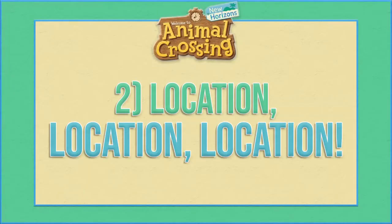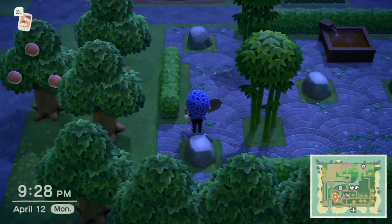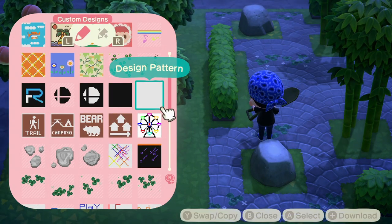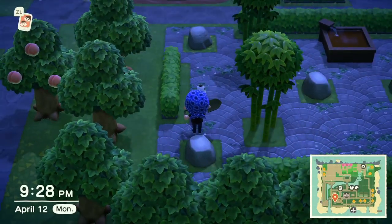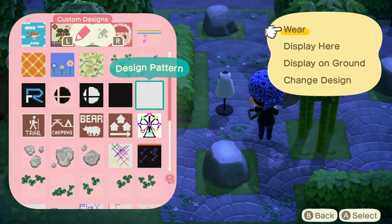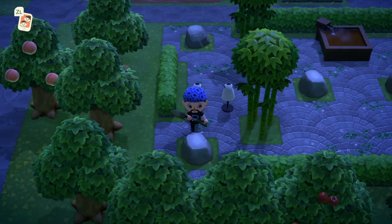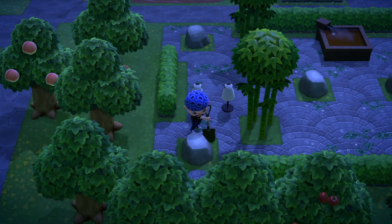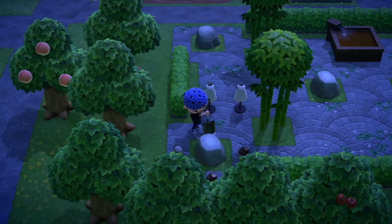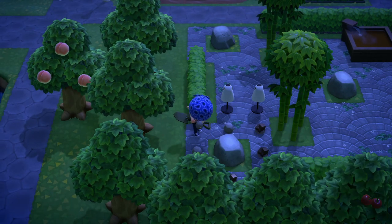Number two: make sure you find a place you'll be happy with. If you go down this path, you'll most likely want to stick with it for the long term. If you position your rocks in a place you weren't satisfied with or you change your mind later, you'd have to start all over. I would recommend using the various paths in the game and maybe some fencing to visually map out your planned layout before you start destroying rocks and placing mannequins. You may even want to try out a few different combinations before you ultimately decide if you're happy with the spot you've chosen.